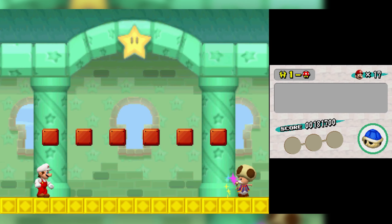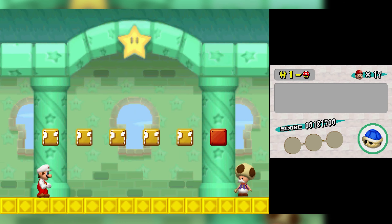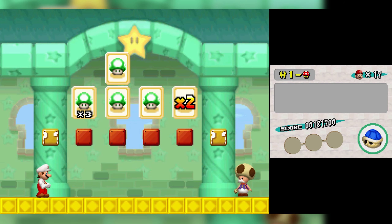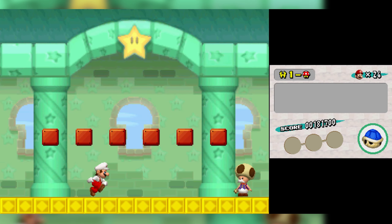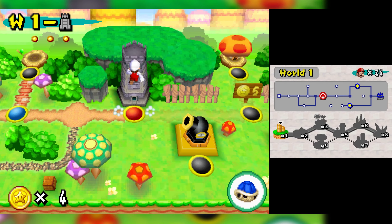Green mushroom houses give you a 1-up chance with Toadsworth. You mix them all up — let's hope not to get Bowser. If you get the times-two multiplier right away I think you just don't get anything, but we got it without Bowser — pretty cool. Obviously the best thing is to get all the 1-ups, then the times-two, which gives you a lot.